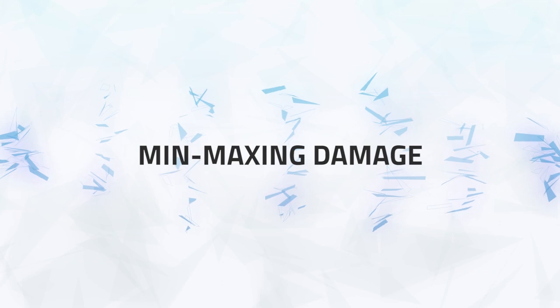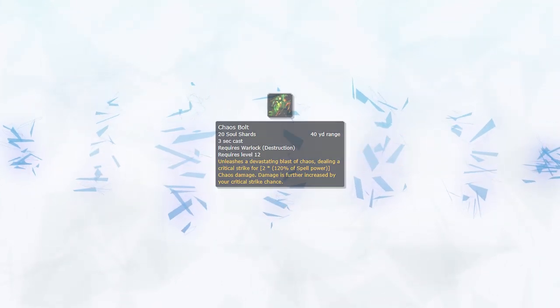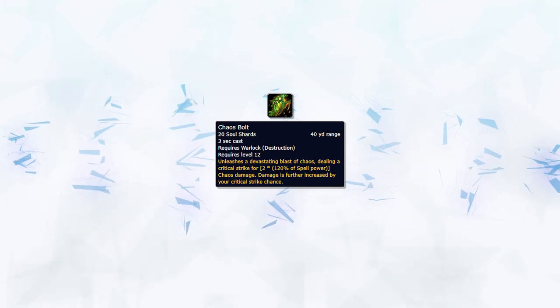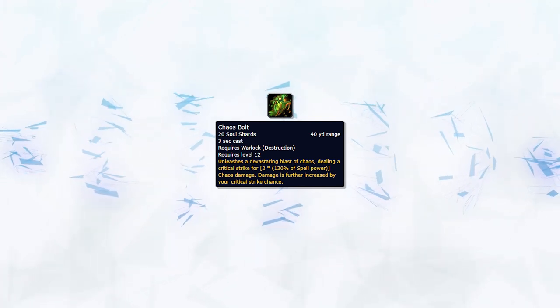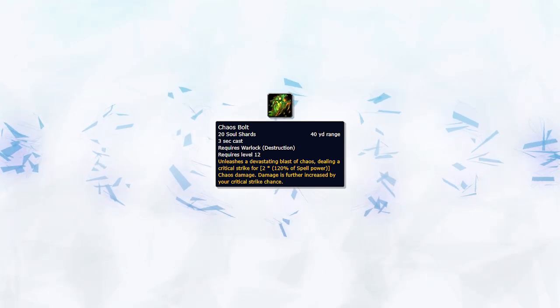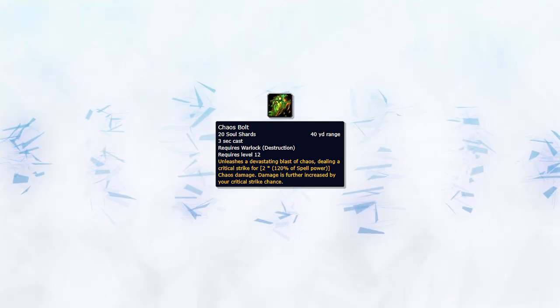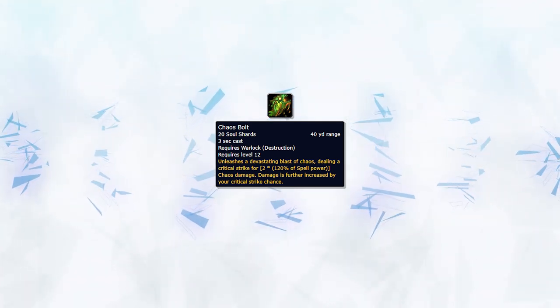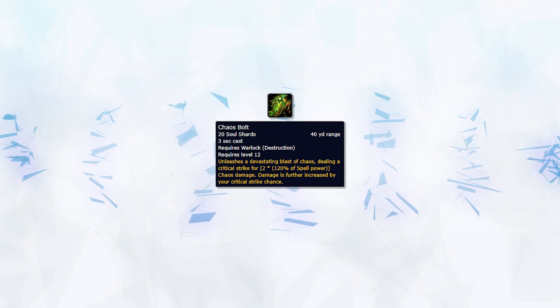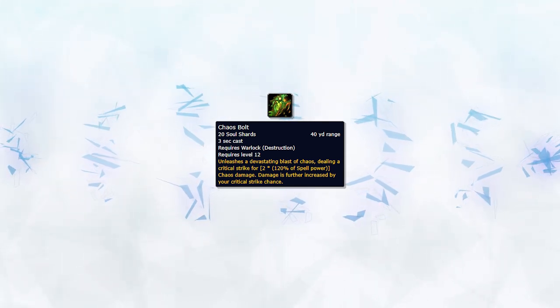Dealing damage as Destruction is honestly one of the hardest things to do and has a lot of factors involved. As you probably know, a huge percentage of your damage is coming from Chaos Bolt. It's your hardest hitting ability and often one of the only ways to score kills and create pressure. However, it's one of the most heavily interrupted and locked down abilities in the game, with many people not kicking any ability except Chaos Bolt, or simply just line of sighting you whenever you're trying to get one off.